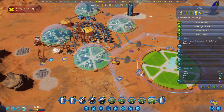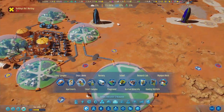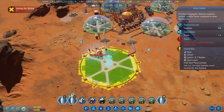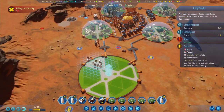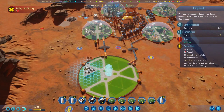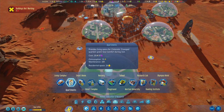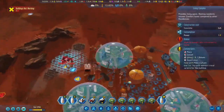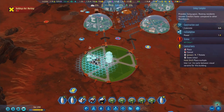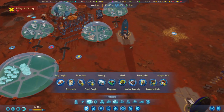We can turn this on now. We can also start building some homes over here. Connection-wise, maybe we'll leave that for a factory. This could be a good location for some homes. How many people can live in here - 14? This one can take 24. If we're only going to have a couple of factories, we might be fine with just these homes to be honest.